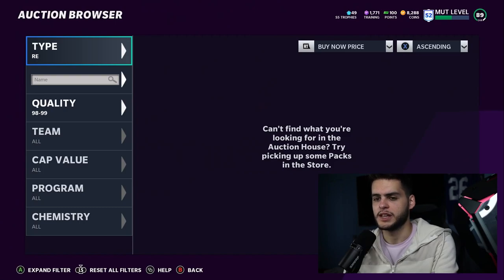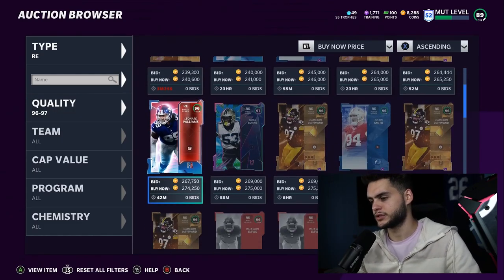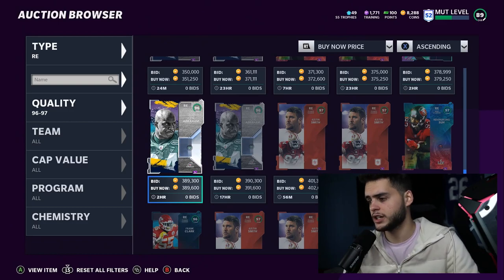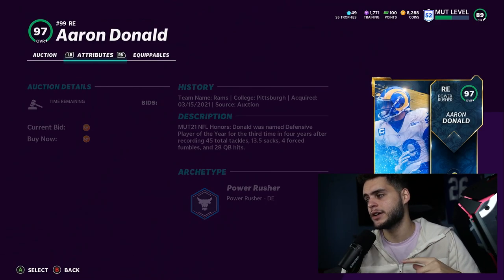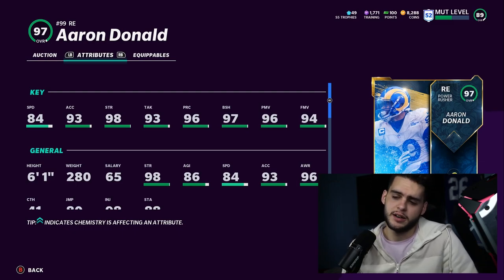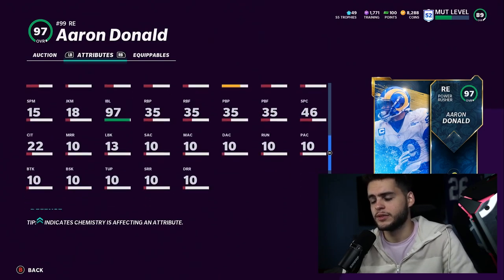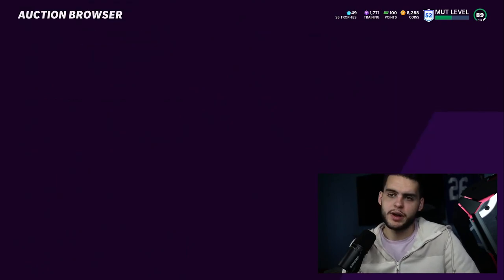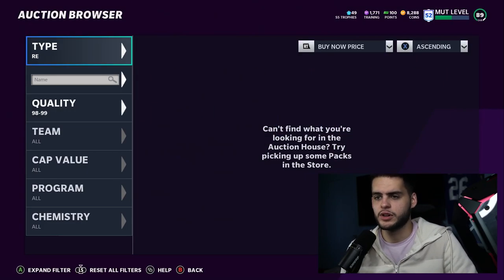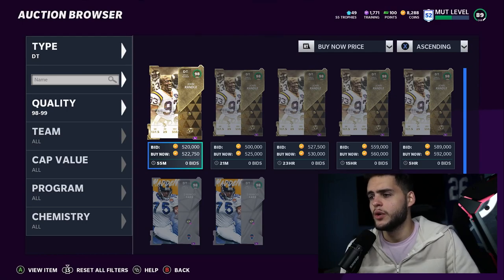At right end, we're still missing that big 98-99 guy, but that's coming soon. For now, the best options are Chase Young and Aaron Donald. Chase Young doesn't have a power move, which holds him back. Aaron Donald's offensive player of the year card can get max power move, max block shed, 99 strength, good speed, good acceleration, 80 jumping, 98 impact blocking, and 93 hit power. Aaron Donald is a beast, but better super-athletic ends are coming soon, so wait if you don't want to invest now.